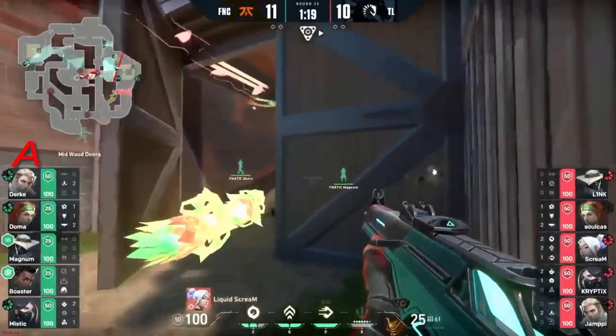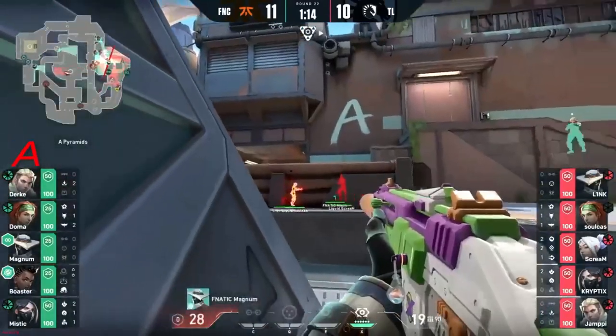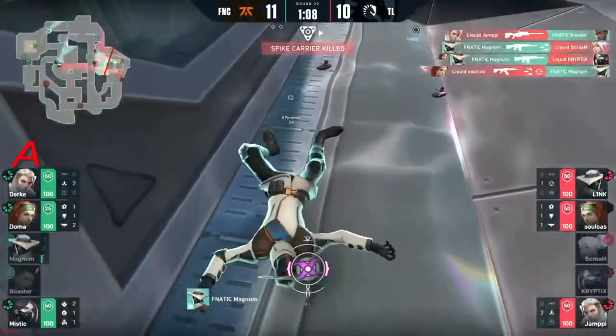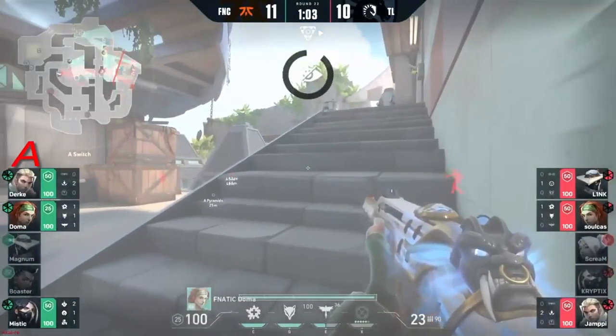Flash and seekers combo gonna make it harder to deal with — given time to isolate those players on site. Magnum has been exactly that — isolated. But he still bursts himself out. Magnum down — that's two massive wins. It brings it to a 3v3, very doable for Fanatic.